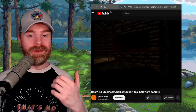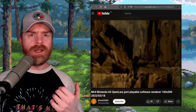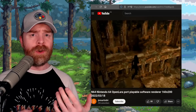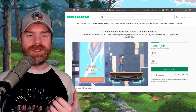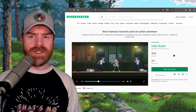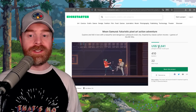The Doom 64 Dreamcast port is currently in development, but looking pretty good. If I'm not mistaken, it's the same person working on the N64 OpenLara port. Unfortunately, I've got no idea what happened with that project. Next up, we're talking about a game that looks pretty cool called Moon Samurai, which just appeared on Kickstarter. They're looking for $75,000 and have currently raised $15,641.